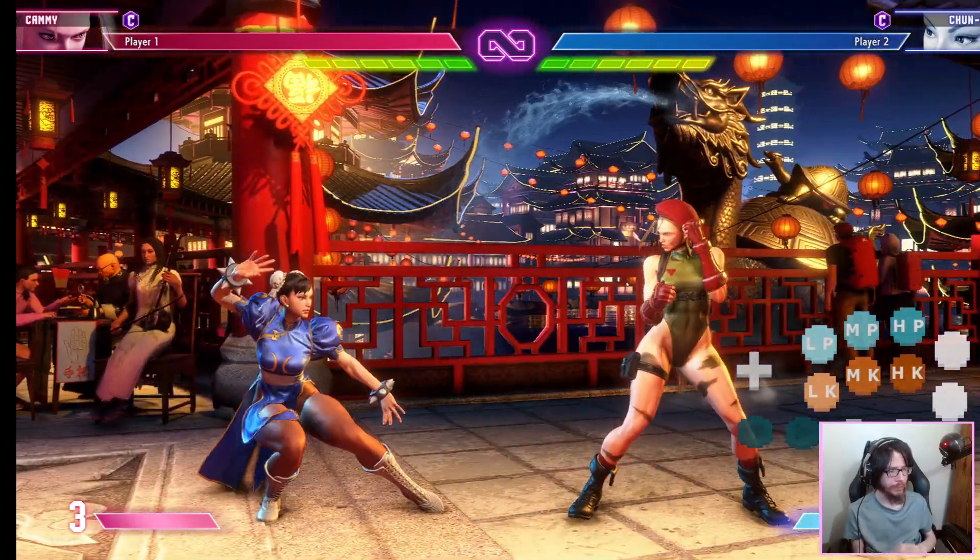From there you can learn based on how much meter you want to spend, how far they are from the corner, or what you did to start the combo. Step two is learning how to hit confirm and maximizing your combos. Then you can start playing other people. It's probably not a good idea to know literally nothing about the game before you start playing against others - you might not have fun.